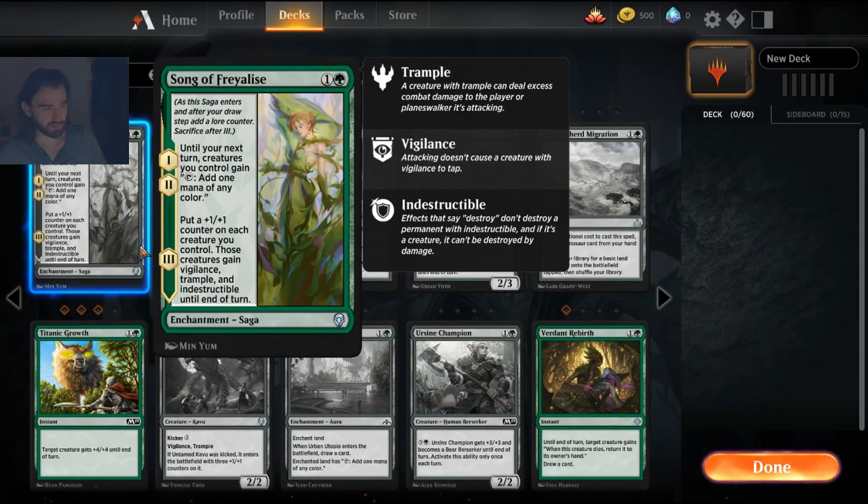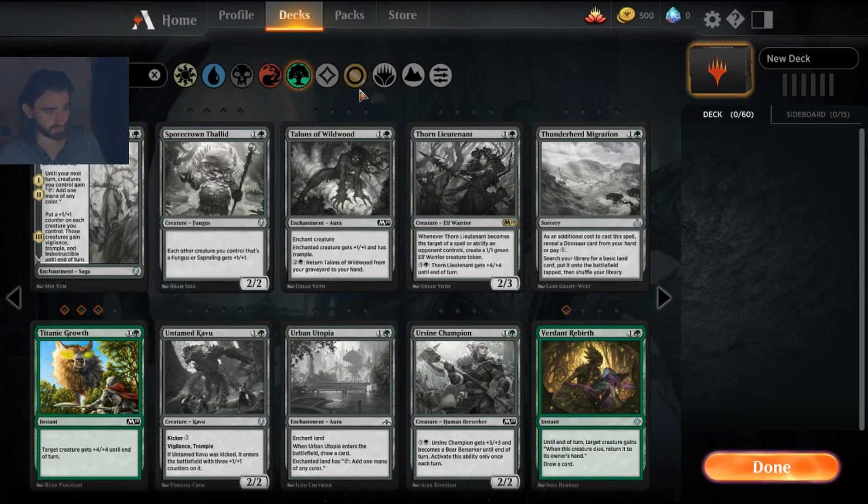Song of Freyalise is one of the best uncommon pickups for a token strategy. The reason we see very little of it is that most green creatures that cost one or two mana are mana dorks that produce mana anyway, so you don't get much extra value. But if you're running a token deck, you can give your tokens the ability to produce mana and ramp insanely fast. Being able to keep that last counter — making your tokens permanent — is what makes this card, since it helps your tokens survive sweepers.